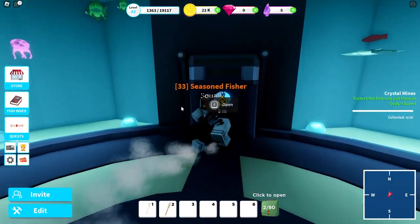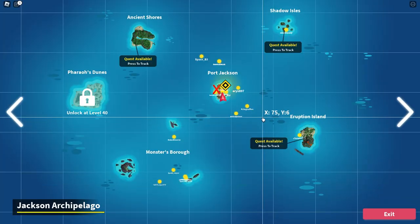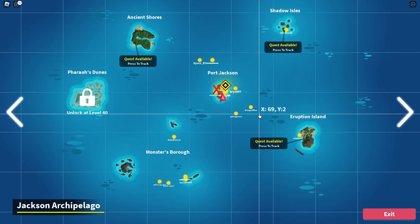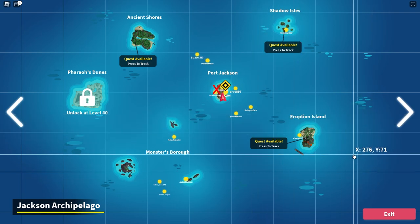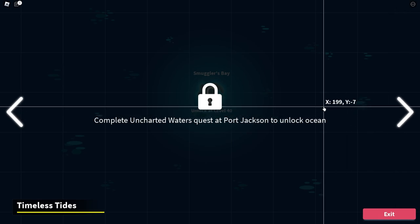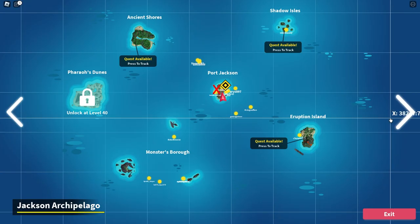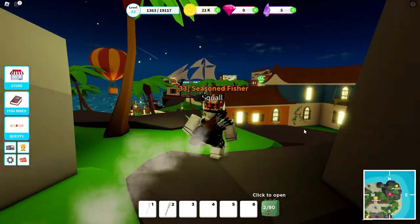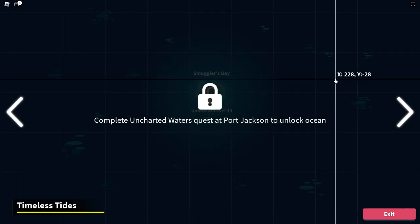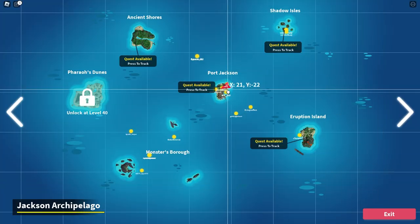What we're going to do in this episode is check out the new updates — they have a new map or new island. So we're gonna find that and check it out. It says: Smuggler's Bay — complete Uncharted Waters quest at Port Jackson to unlock ocean. Wait, what? Okay, so we have to complete the Uncharted Waters quest at Port Jackson — that's where we're at, right?